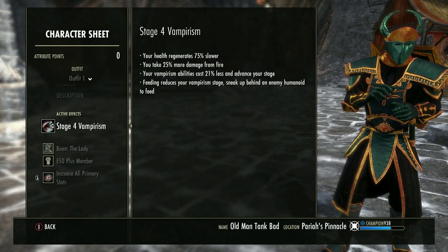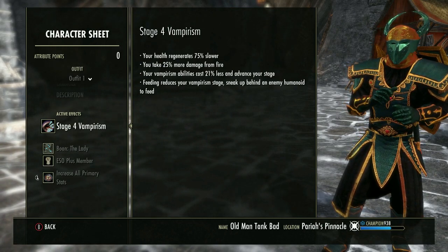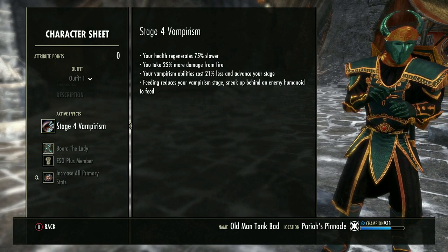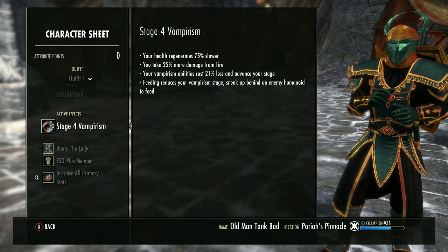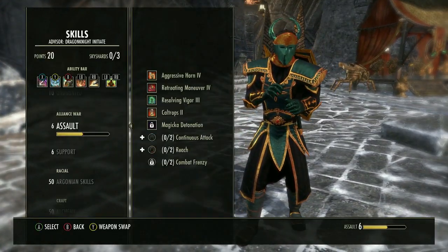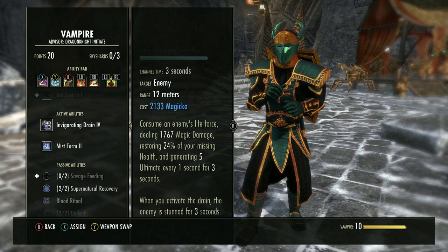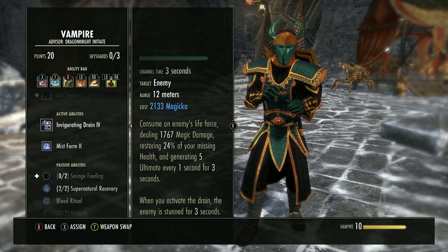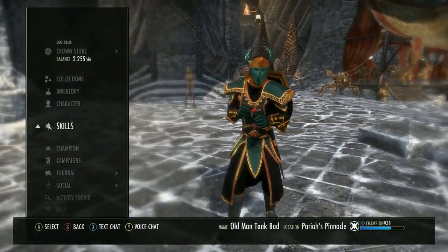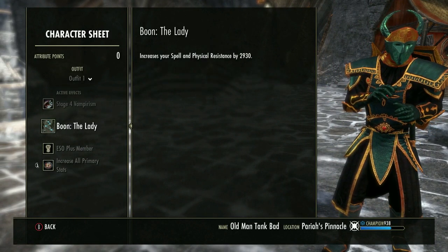We are a Stage 4 Vampire, mainly for the extra recovery — it's really nice, and we also use it for Invigorating Drain. Invigorating Drain is in your vampire skill line: anytime you use it, you're generating 5 ultimate every second for 3 seconds. You also get 10% extra magicka and stamina recovery. You don't have to be a vampire though.